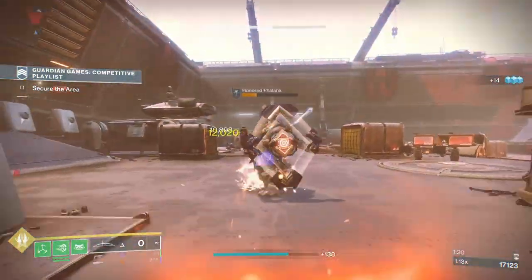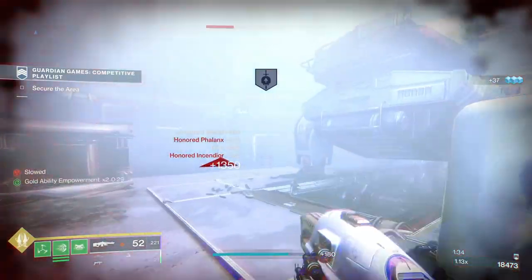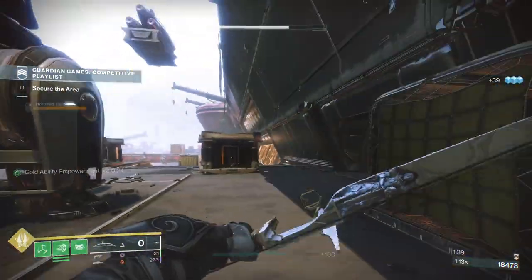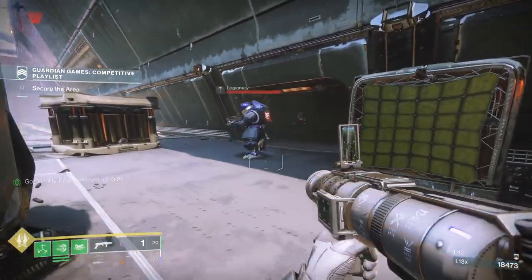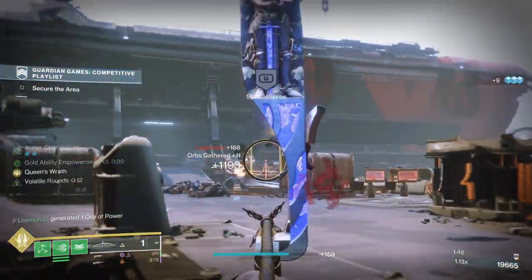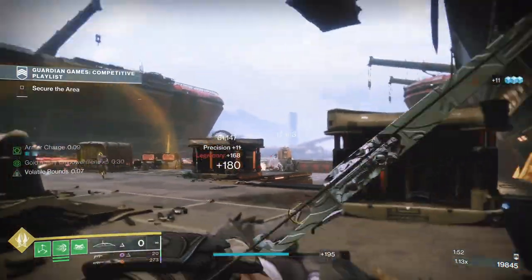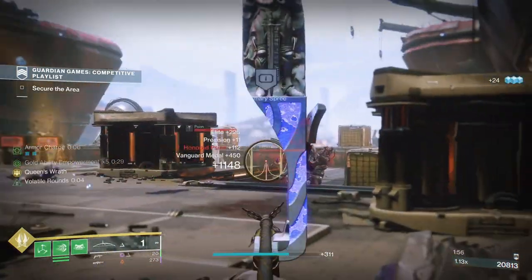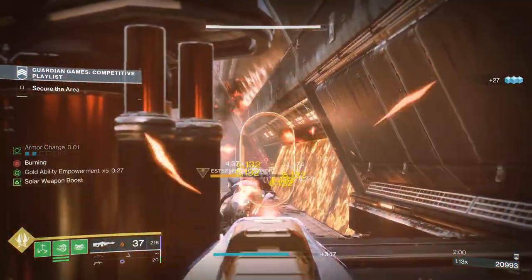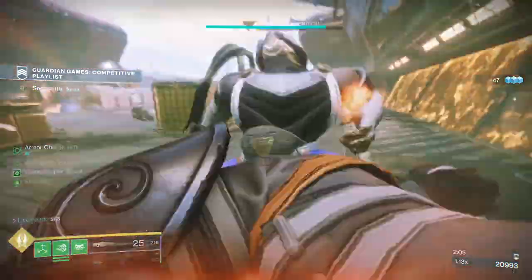We're back down the bottom right-hand side because a lot of the ads seem to come here. I managed to get a couple of finishers, but you don't always get the big score. I'm using my machine gun — it's the Avalanche. For people who might not know, the Avalanche was a Dawning weapon. It's Solar, adaptive frame — same as Trials machine guns, same as the Commemoration. Adaptive machine guns are very stable with good damage output.